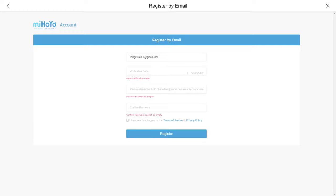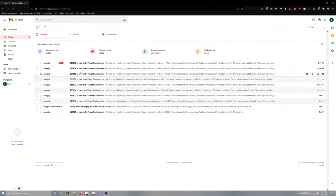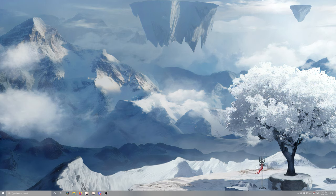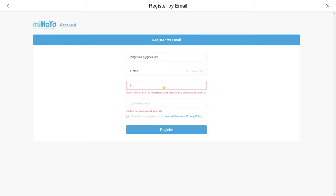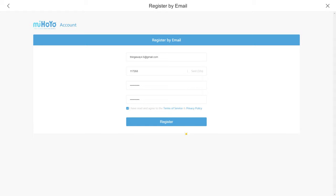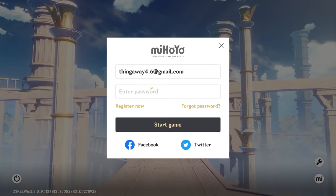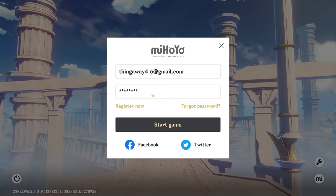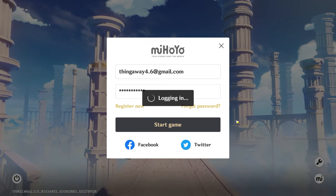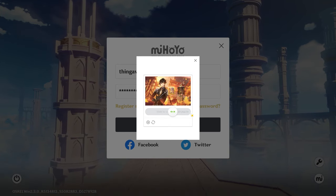We'll send a code, wait to get it, copy it, move back to Genshin, and type it in. Then we'll make a random password — it's nothing I ever use and I don't care if this account gets hacked. There we go, a brand new account, even though this is the exact same email I've used for like seven accounts already.